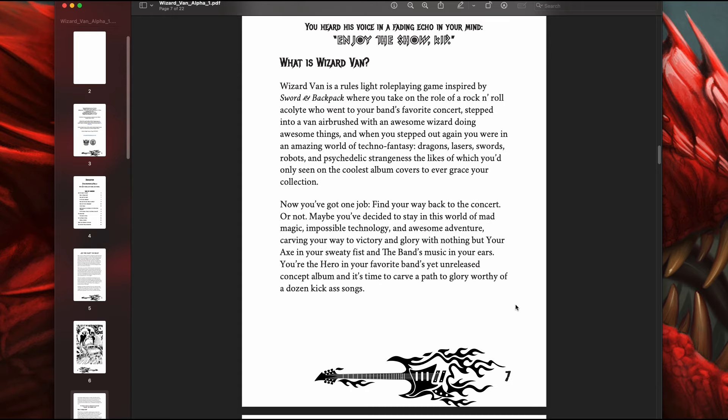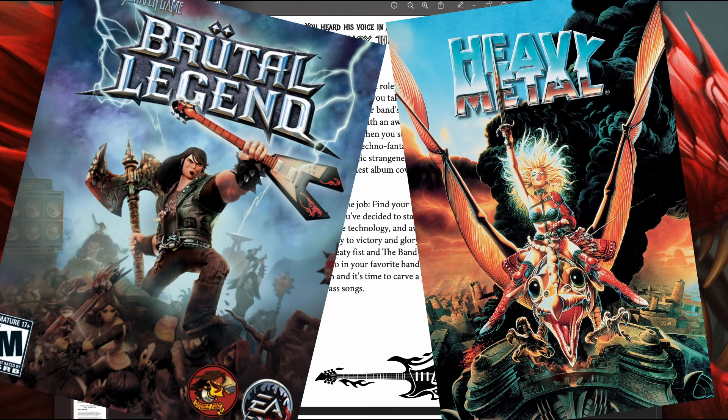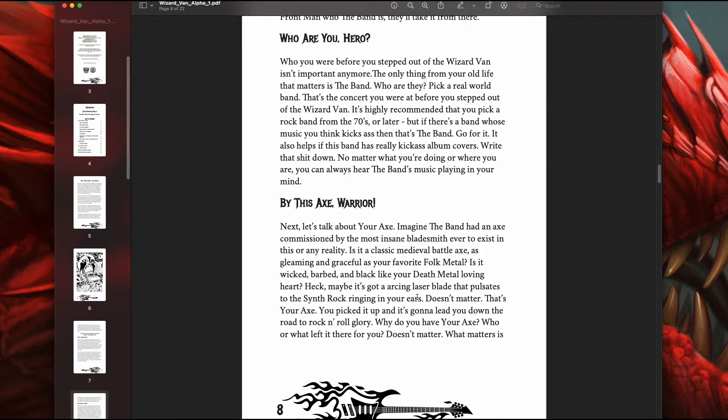What is Wizard Van? Wizard Van is a rules-light role-playing game inspired by Sword and Backpack, where you take on the role of a rock and roll acolyte who went to your band's favorite concert, stepped into a van airbrushed with an awesome wizard doing awesome things, and when you stepped out again, you were in an amazing world of techno fantasy — dragons, lasers, swords, robots, and psychedelic strangeness the likes of which you'd only seen in the coolest album covers to ever grace your collection. It's just brutal legend spliced together with Heavy Metal the movie. Now you've only got one job: find your way back to the concert — or not!